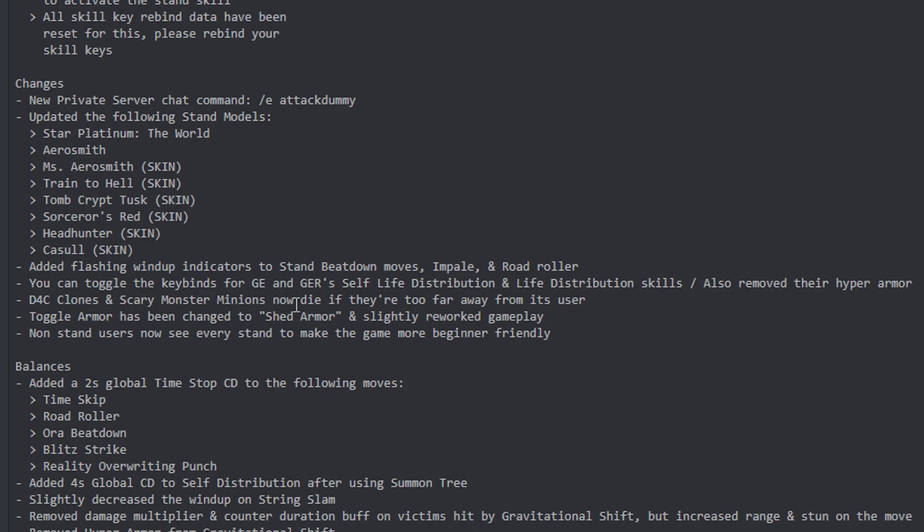D4C clones, scary mods, and minions now die if they're too far away from their user. You can now toggle keybinds for GE and GR, self-life distribution and life distribution skills, and it also removes their hyper armor. Non-stand users can now see every stun to make the game more beginner friendly.